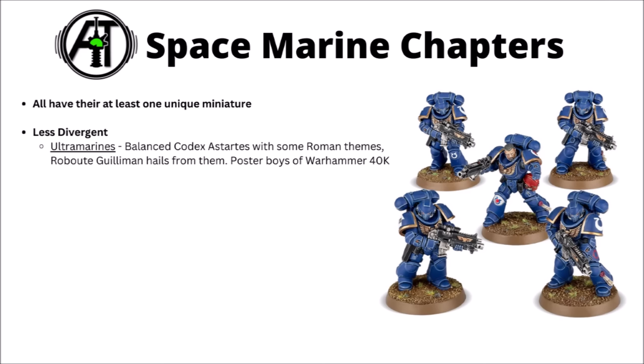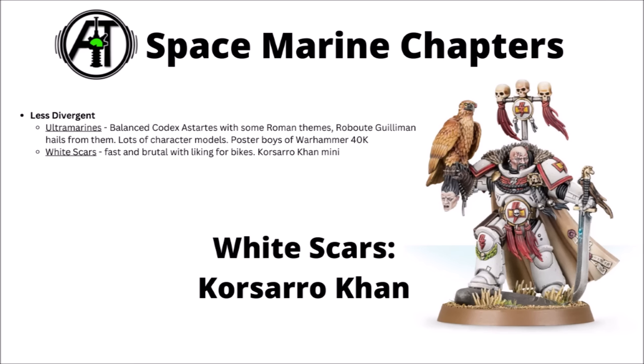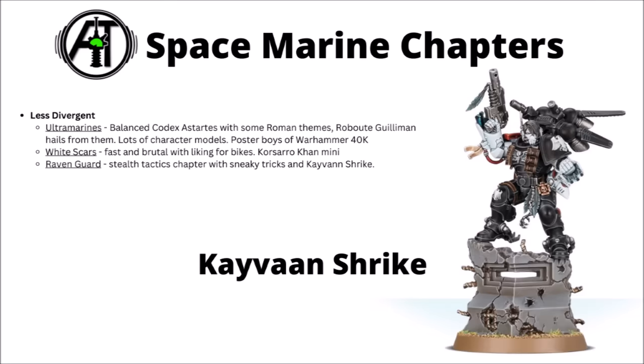Let's take a quick look through the major chapters — all of which have at least one unique miniature. The Ultramarines are blue-armoured with Roman-esque themes, fighting in a tactically balanced style guarding their realm of Ultramar; they're the chapter of Roboute Guilliman and tend to be the poster boys of Warhammer 40k. The ferocious White Scars are fast and brutal with a liking for bikes as armoured steeds, lots of Mongolian themes, and their unique miniature Kor'sarro Khan specialises in killing enemy characters. The Raven Guard specialise in stealth warfare, striking from the shadows with phobos marines or jump infantry to assassinate enemy characters before slipping back — Kayvaan Shrike is their chapter master, fighting with a jump pack and paired lightning claws, shrouding his squad in shadows.